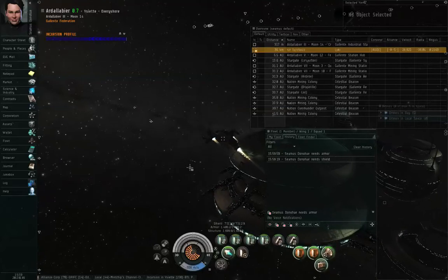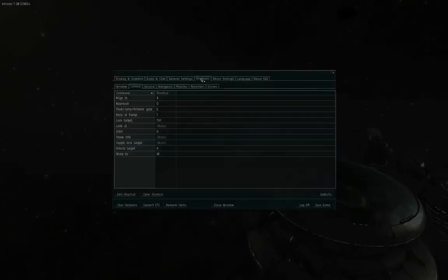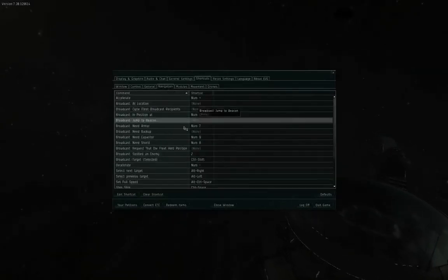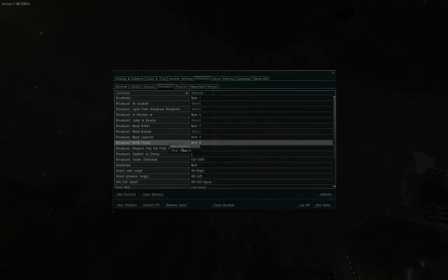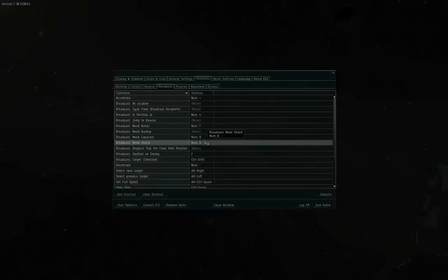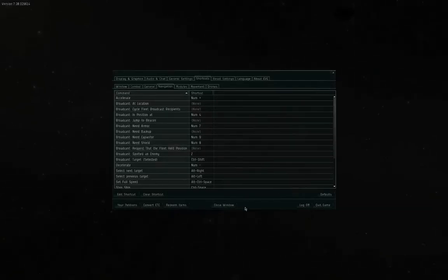It is possible to set up keyboard shortcuts for this. Push the Escape button to open the escape menu, go to the Shortcuts tab, then the Navigation sub-tab. Here you have broadcast need armor, broadcast need capacitor, broadcast need shield. You can right-click any given row and select edit shortcut, then push a button to determine your key binding for that. Personally I use numpad 7 for need armor, numpad 8 for need shield, numpad 9 for need capacitor, and numpad 4 for in position.